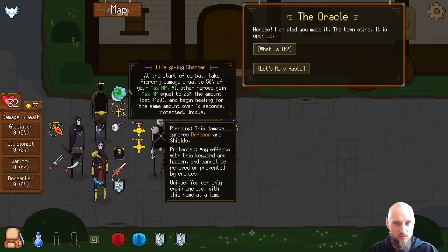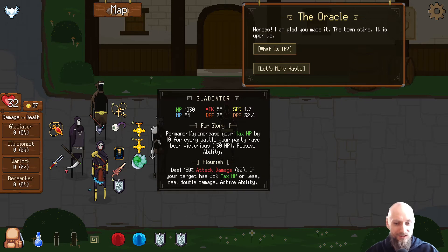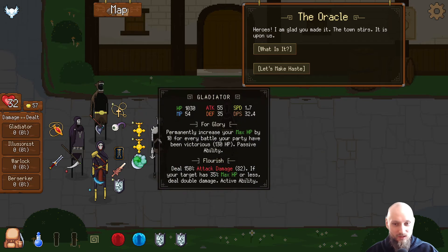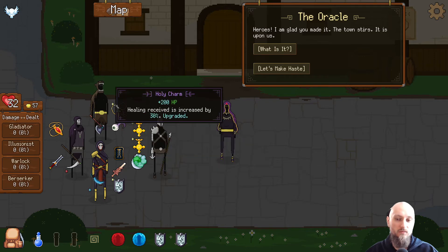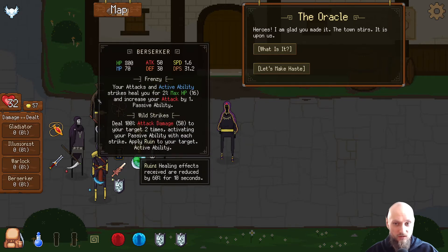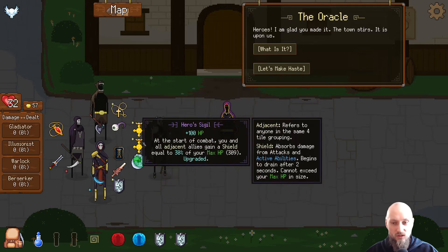This might be good but he doesn't have a lot of health to begin with, so I don't want to take his damage. Increased by 30% — that's a lot of health he can gain. He's doing six, he's getting back 16 health.